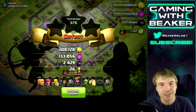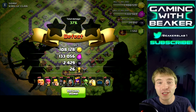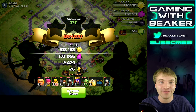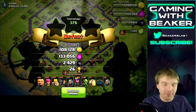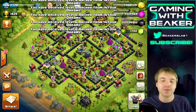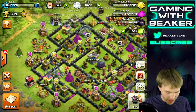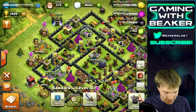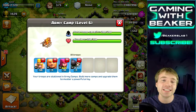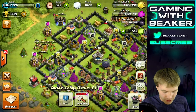I don't recommend using any more than one spell per raid, because after a few raids you'll have used all your spells. Try to limit it to one — one spell can do a lot whether it's a heal or a rage spell. We do have an army ready, so let's do one more raid — about 10 to 12 giants, 10 to 12 wall breakers, and a bunch of barbs and archers.